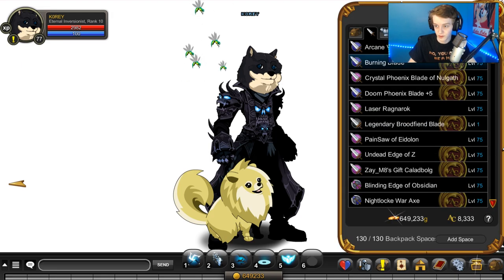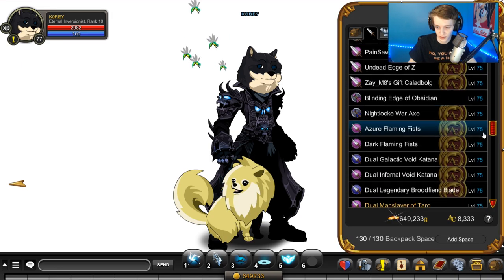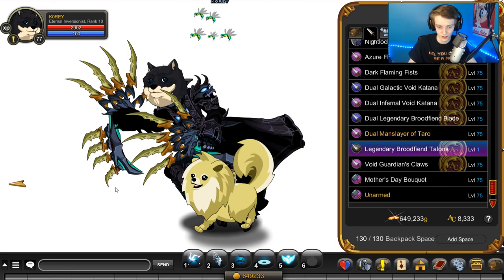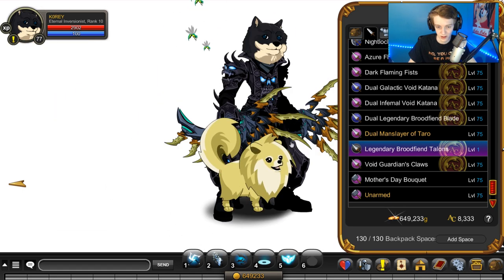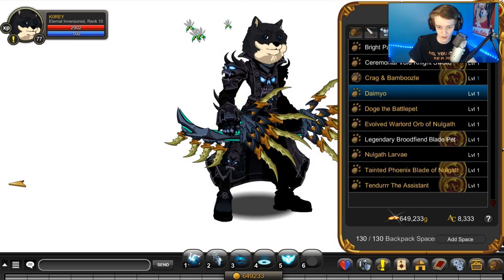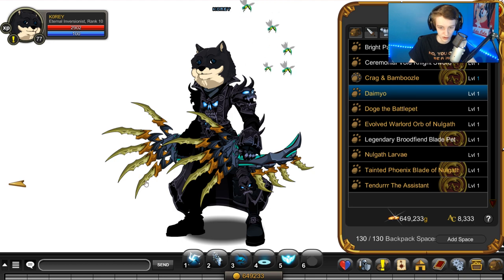Okay, first we'll use the sword — I'll show you the claws first because they really look horrible. That's what the claws look like; there's the running animation. The dog is kind of covering them — there they are. That is what the claws look like — pretty bad. They should be pointing down, not to the left or right depending on which way you're standing.